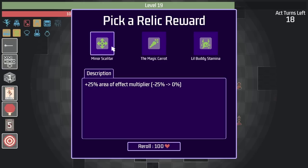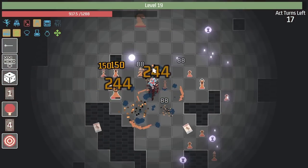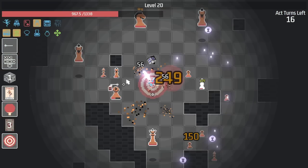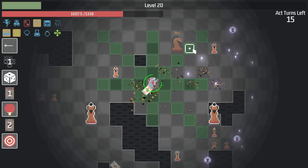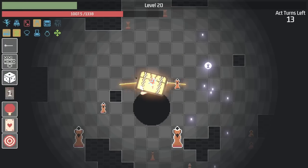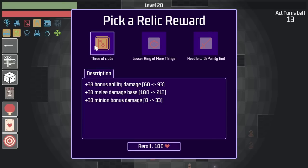At least we get a chest. And hey look, we can increase our AoE even more with the miner's scalitar. No idea what that means. It just means our paddle gets bigger. I know that much. And we can increase the damage of all of our abilities again. And some dynamite. And we just took out that knight so incredibly fast. I like it. Another chest. Lesser ring of more things — more projectiles but less damage. I don't like that. I like this one: 33 damage to everything.